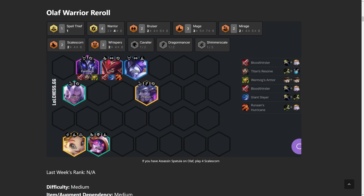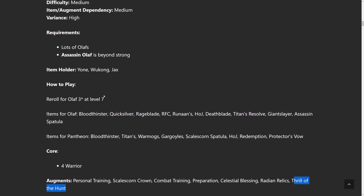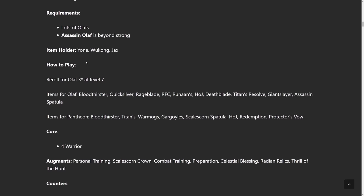A lot of people like Pantheon as a tank — I like him as a hybrid tank and damage dealer. Bloodthirster is pretty much standard for every Pantheon build, and then I like Titan's Resolve and Warmog's. Some people like two full tank items, some even three, but I think mixing and matching is best for Pantheon because he is both a damage unit and a tank unit. For Olaf, I'm liking Bloodthirster, Giant Slayer, and Runaan's Hurricane. I always like having one type of healing on my carries, but if you get healing from the Augment such as Celestial Blessing or Thrill of the Hunt, you can go ahead and play three damage items instead. Item holders I like are Yon, Wukong, and Jax.